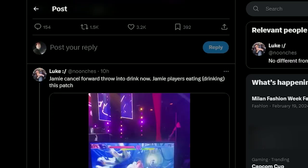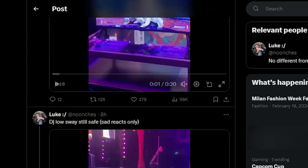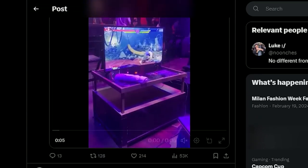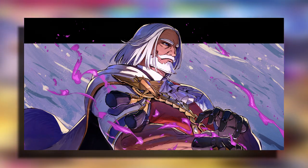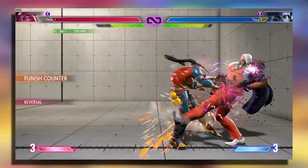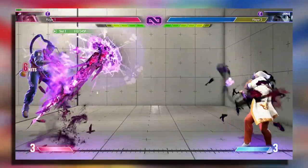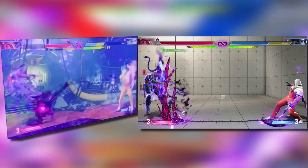But it's not just ED that you can test. If you haven't been active on Twitter, there also seems to be changes made to other characters in the game. Let's start with the first character on the list, and that's JP. People have noticed changes made to OD Amnesia, but we can only confirm one of them: the OD Amnesia damage scaling. If you compare the same combo from the current build of the game and the clip posted on Twitter, you can notice that the combo on the newer build does half as much damage as it does on the current build.